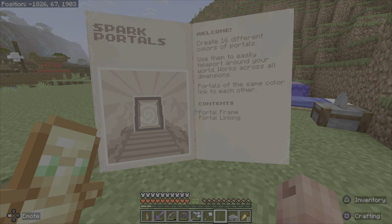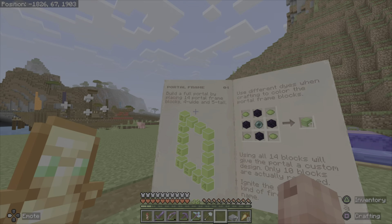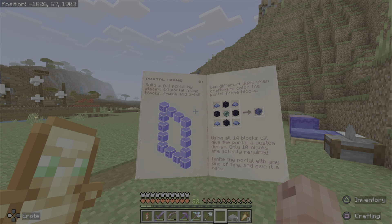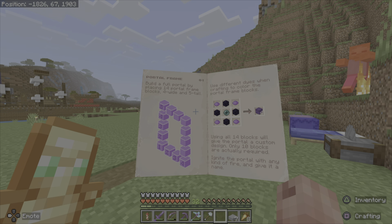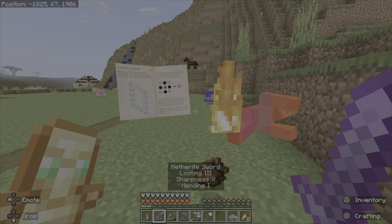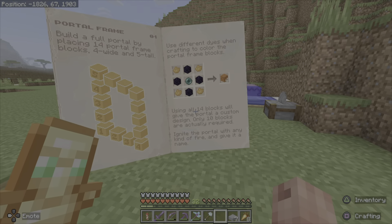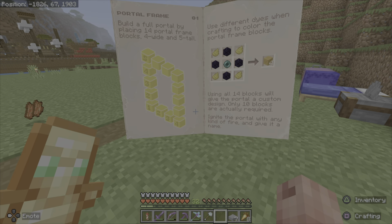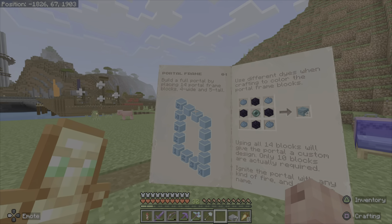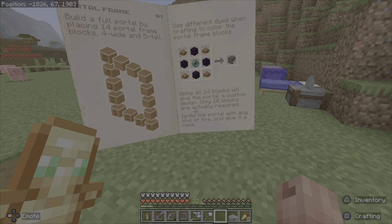So this add-on is really small — it just has portal frame and portal link. Portal frames: build a full portal by placing 14 portal frame blocks, 4 wide, 5 tall. Use different dyes when crafting to color the frame blocks. Using all 14 blocks will give the portal a custom design. Only 10 blocks are actually required — the top four corners aren't required, but they'll give you a special design. Ignite the portal with any kind of fire and give it a name.